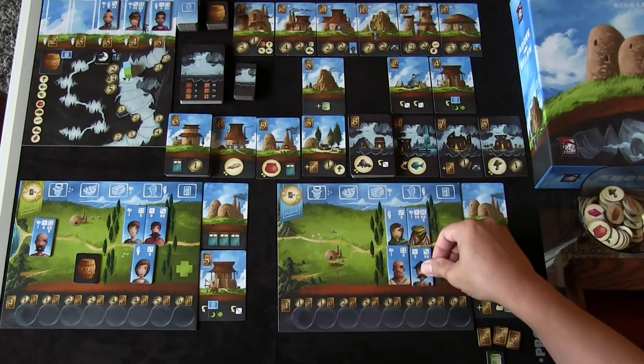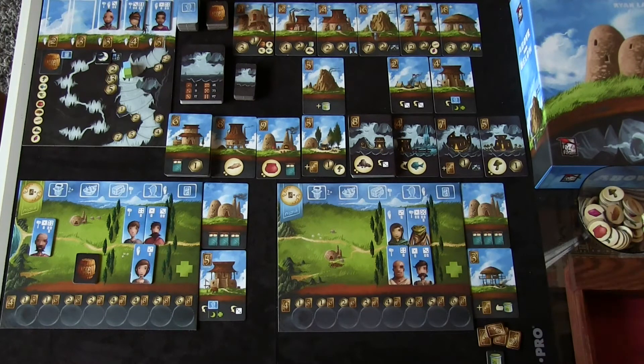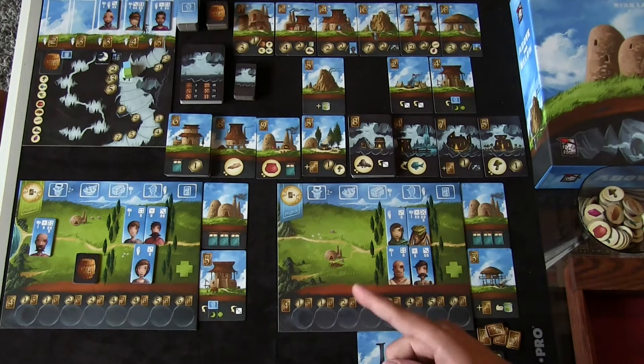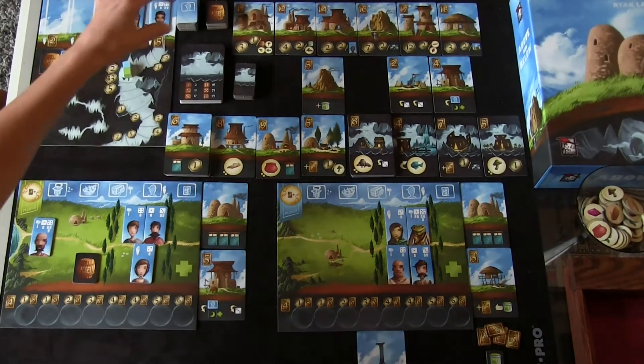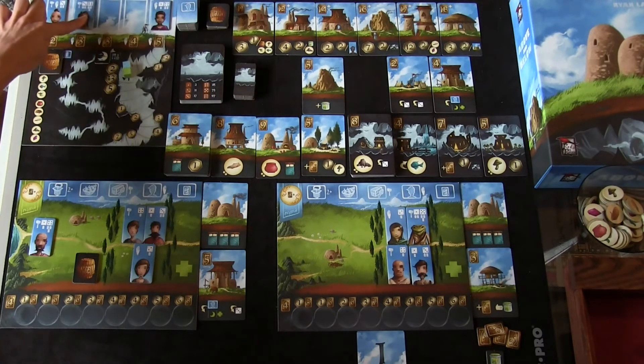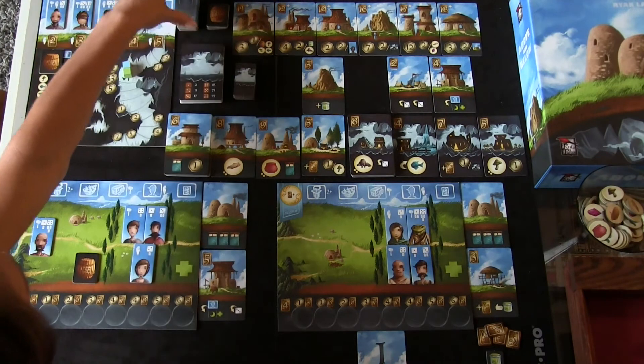I'll put him to work and take a dollar. Alright, I'm not going to use him — I don't have bed space, and I want to keep the cider. That signals the end of the round. First, she hands me the round marker, so now I'm player one next round. We put a new cider in the supply, restock the villagers — they all slide down — and now we rest our villagers and collect income.